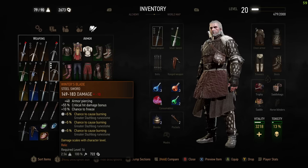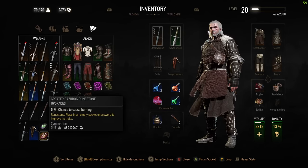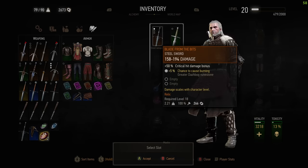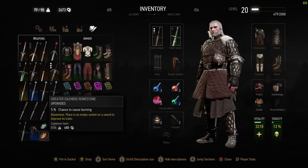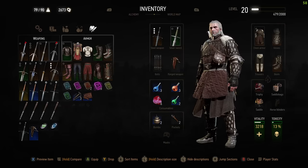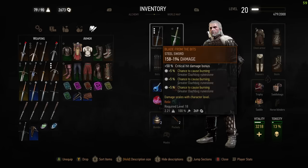There's even more to the upgrade though, as Blade from the Bits now has three runic slots by default, whereas before it only had one. That means you can install three upgrades right into the hilt, which makes this sword one of the very first you can realistically come across with that option. Most you'll find in Velen and early Novigrad will have one, or maybe two.